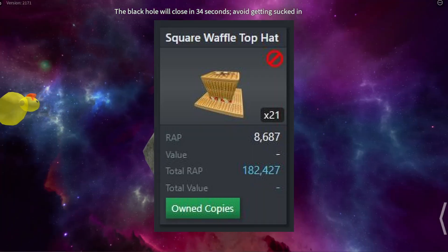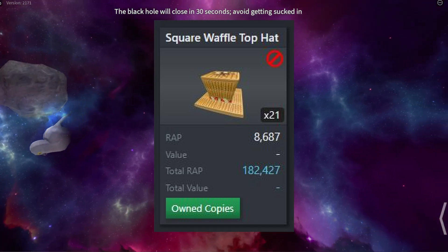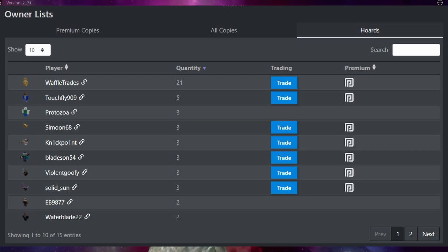Just like how I collect waffle hats, there are a lot of other traders who collect and hoard different items — either for fun or for profit. With your items you can always check the hoarders of that item, see if anyone is hoarding them, and then send them a trade to try and get a nice overpay.